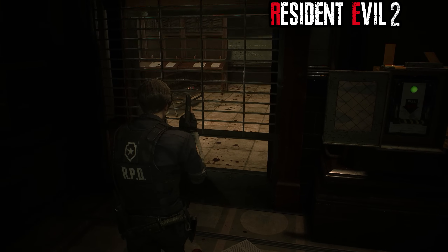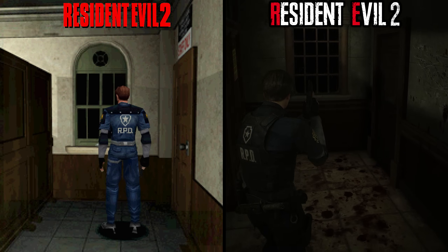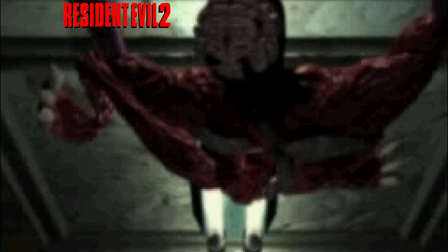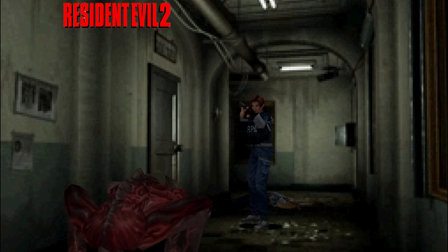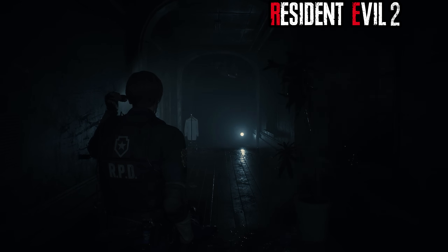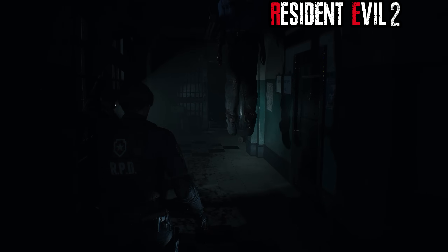The west hallway features another big change. While the layout is practically identical, one major character is no longer featured — at least not yet. The Licker, a terrifying enemy that would climb around on the ceiling, would previously climb past a window and drop in front of the player in the next hallway. But the remake saves that scare for a little bit later instead, keeping the player on their toes with some scary sound effects and ominous foreshadowing.